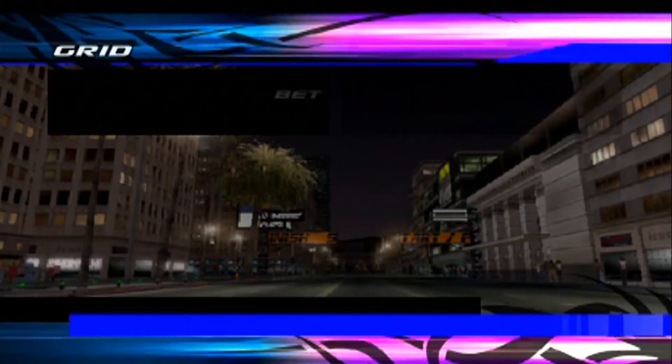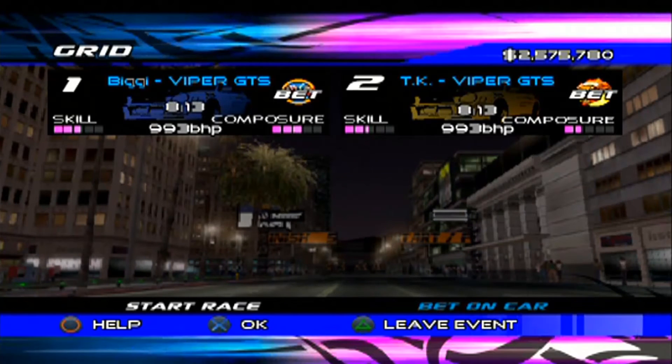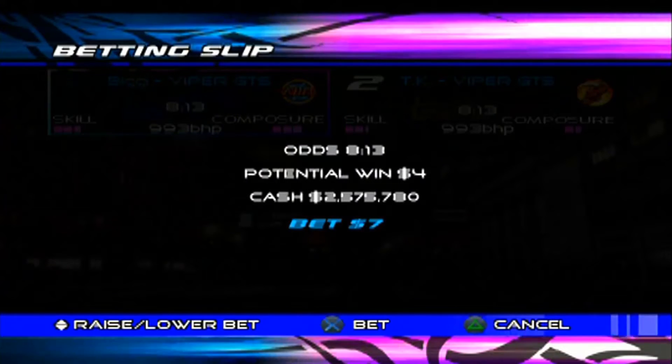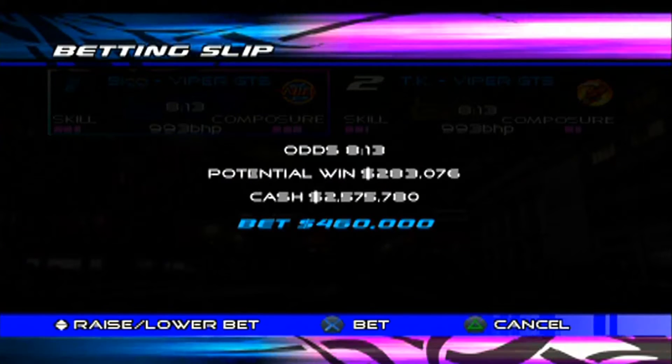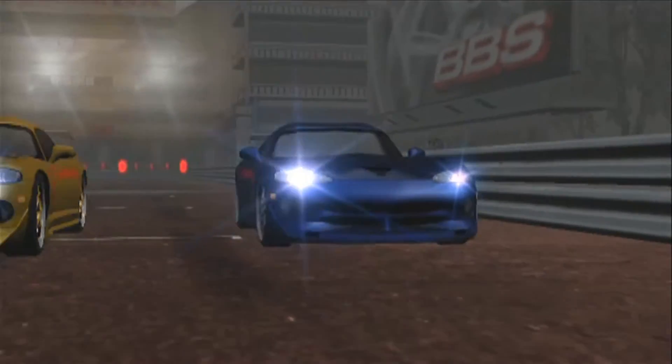Watch the race and bet. But before you bet on either TK or Biggie, you must go with Biggie since he has a better skill and better composure than TK. However, if TK has a faster Viper than Biggie's Viper, then bet on TK. Then you raise the bet higher for more cash.